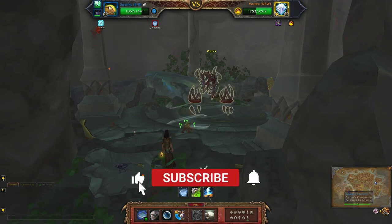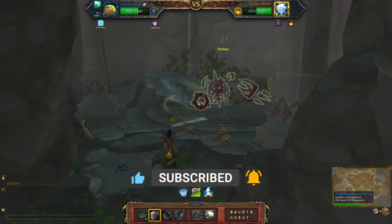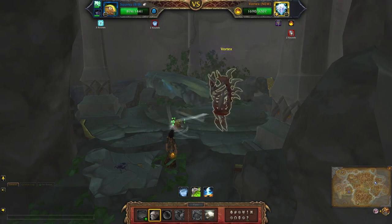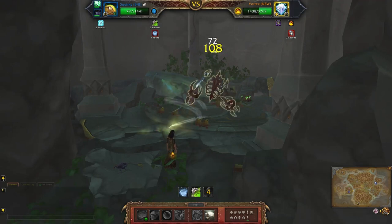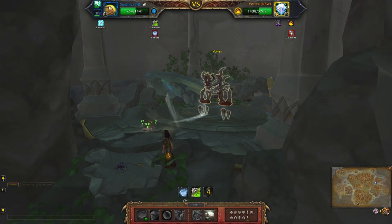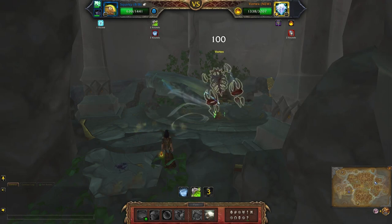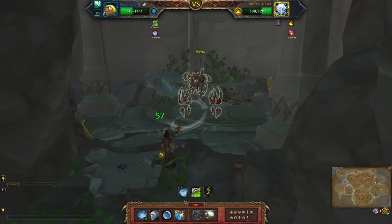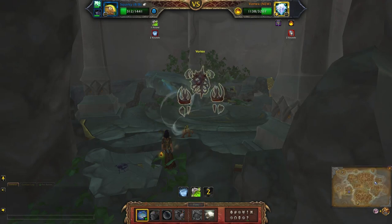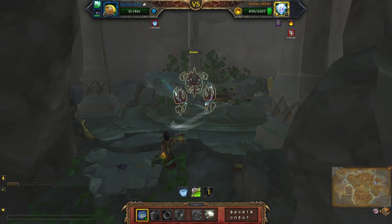You have a little bit of protection now, so you're just going to hit Stampede to get that going, then Fish Slap and Fish Slap. You'll likely die on this next turn, so it doesn't really matter what you hit there.